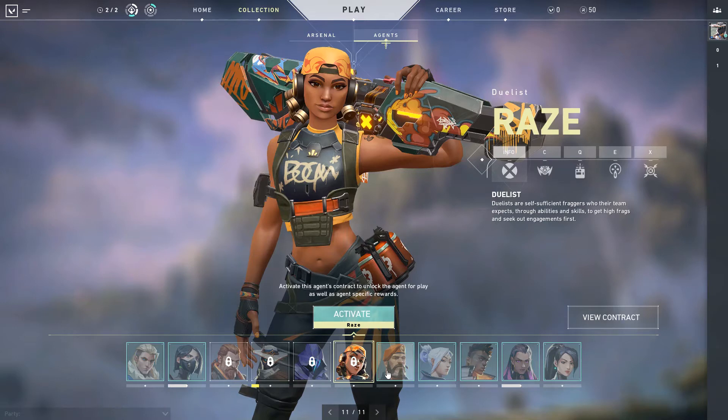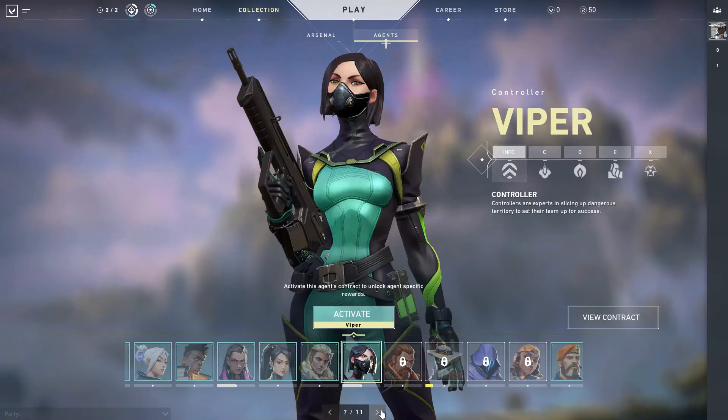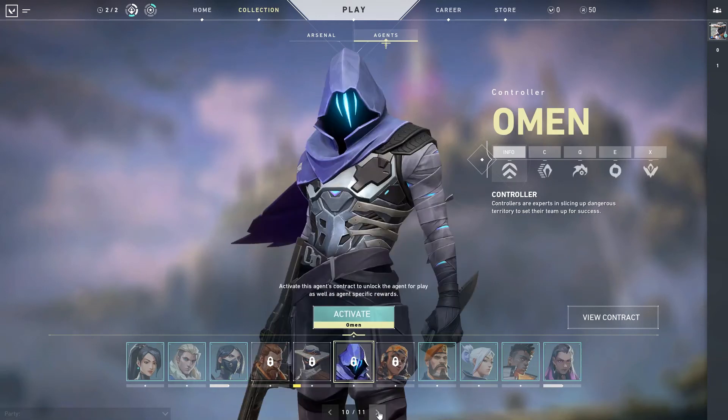But after that, how you get the agents — you don't have to pay for anything. I picked Reyna and Viper for my two free ones at first. Now I want Cypher, or say I want Omen — you just click this, hit activate, and now his contract is on.